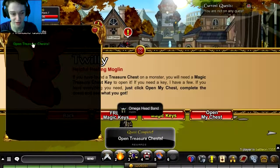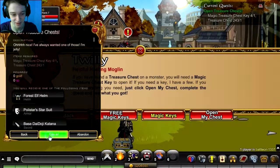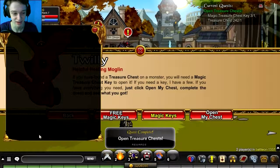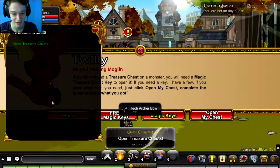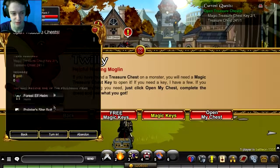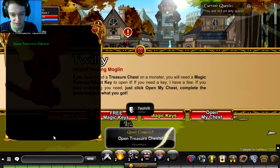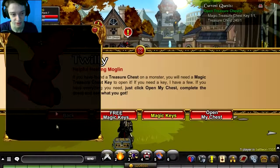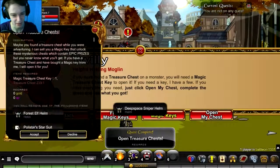Omega Headband — okay, I think I know what that looks like, I've seen people with that before. Helm of Wisdom — don't know what that looks like, that's gonna be interesting. Here we go. Tech Archer Bow — I think that looks cool, I think I've got that before on a different account. Tech V9 — that sounds interesting. Do I have any more? I wasn't counting — oh yeah I do. I think it's the last one: Dead Space Sniper Helmet — I have the armor for that. And that's the last one.